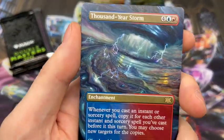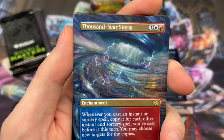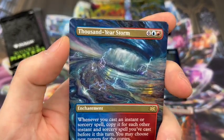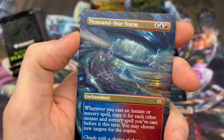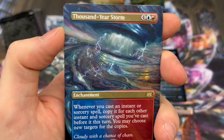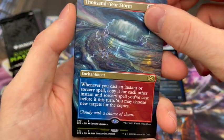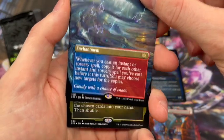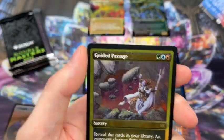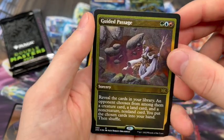Oh, very nice - I have not yet pulled this card: Thousand Year Storm. That is just such gorgeous artwork. I love it. I would love to play this even if it's not great or not in my deck - just look at it sitting there doing all its enchantment things. We also got a Guided Passage in the foil - haven't pulled that in the foil yet.